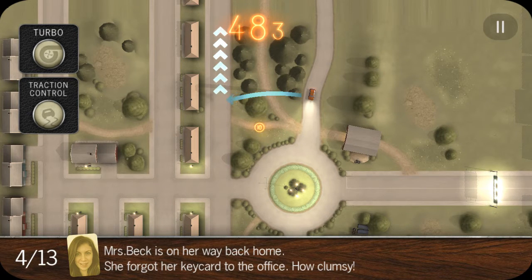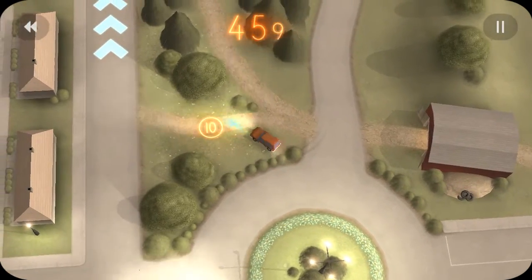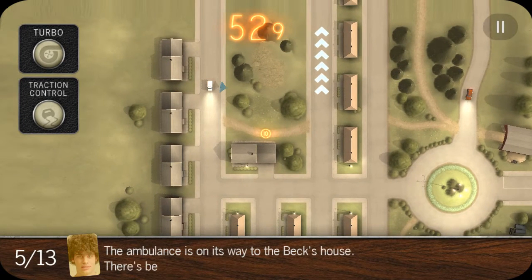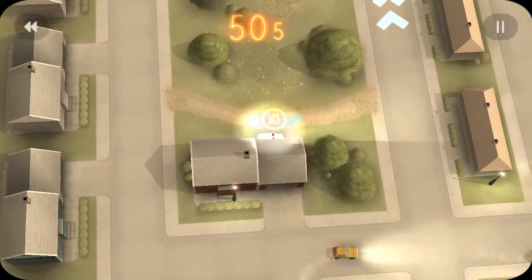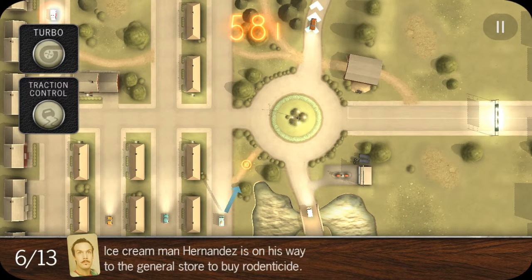As the levels progress you get different routes to take and different power-ups appear. This next route is a little shorter and I can take a shortcut to grab 10 extra seconds and finish. Same thing on the next one, just in the opposite direction — which messes with you a little since it's the flipped version. I grabbed an extra 10 seconds there.